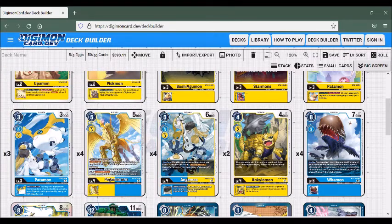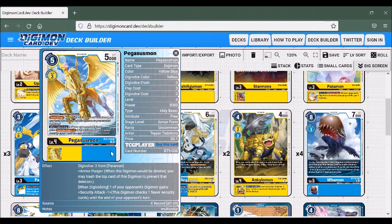When we go into our Champions, we have Pegasusmon. Pegasusmon Digivolves for 3 onto a yellow Rookie, but it can Digivolve for 2 on top of any Patamon. It also has Armour Purge — if it's deleted, we can just get rid of the Pegasusmon and the Rookie underneath takes its place. When Digivolving, one of our opponent's Digimon gets minus 1 security attack, so we can slow down our opponent from wiping out our security. That's why we're playing 4 of it — we want to get that yellow-blue merge for our level 4s.